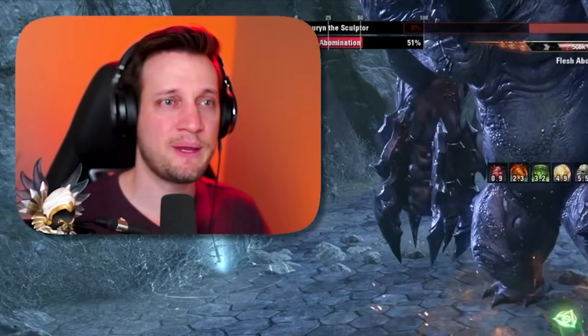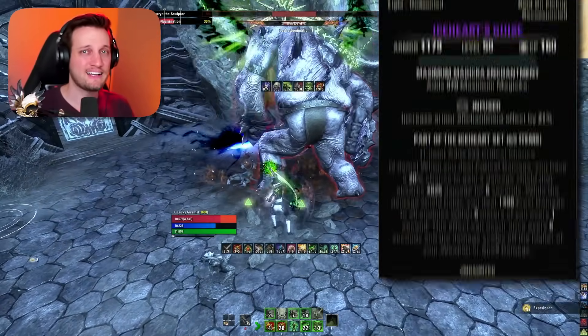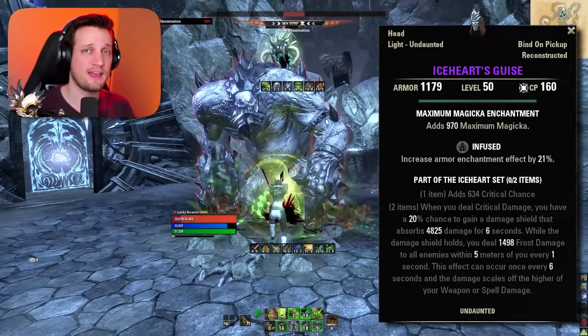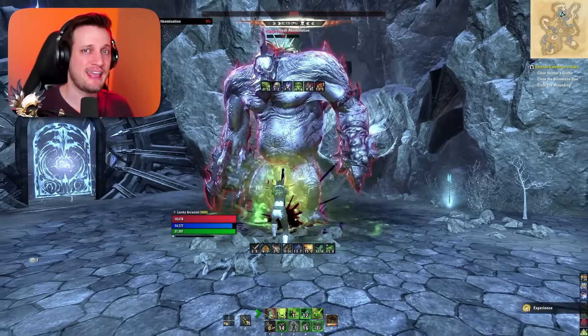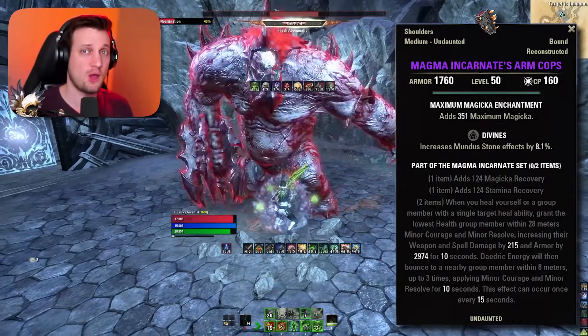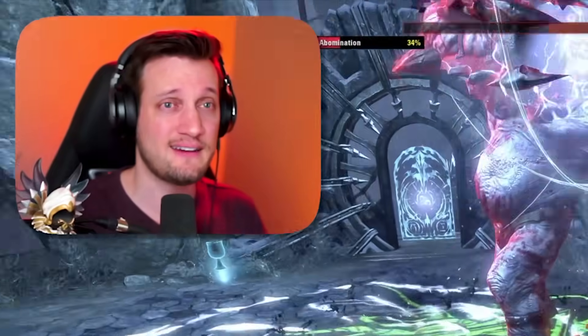For the monster set on head and shoulder, I recommend Ice Heart if you don't have the Ring of the Pale Order. If you do get the Ring of the Pale Order, it's really nice to take the extra sustain from the Magma Incarnate set instead — it gives you a line of Stamina regen and a line of Magicka regen. If you don't need that extra sustain, you can go with Slime Craw on the shoulder for damage instead.